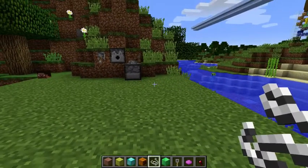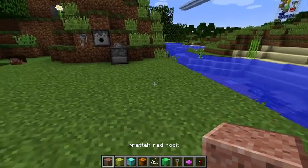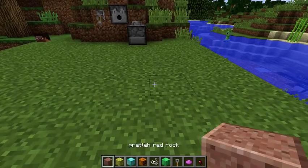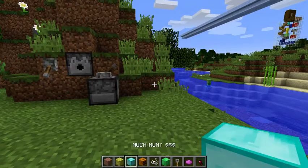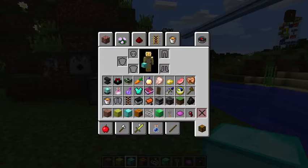Basically, they added a new language which kind of just changes the name of everything. As you can see, this granite is called Pretty Red Rock. Sponge is called SpongeBob Much Money. I basically just went through and found a bunch of hilarious names.